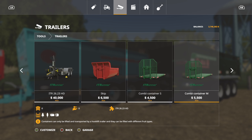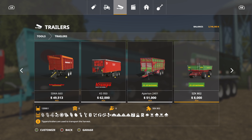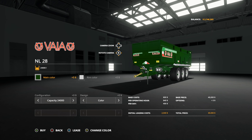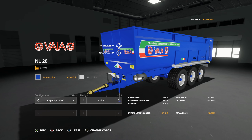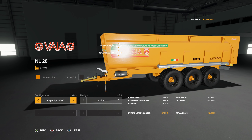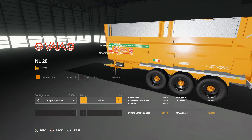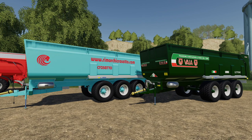Now we have very similar customization options for the newer model, which is the Via Corsetta NL28. You're going to go past pretty much every single thing in game — it is all the way down here. Now, this is shown as an update, however online it's saying new. I'm not really sure which one it is — I did not have it installed beforehand, so we're just going to assume this is a new mod today. Main color: green, blue, red, black, lighter green, or yellow-orange. Rim color same as before: white or black. Capacity: 24,000 or 46,000 liters. We have color design and white design — this changes the stuff at the bottom.